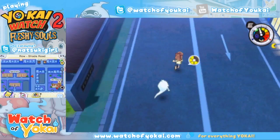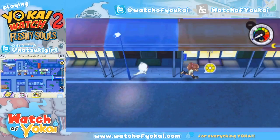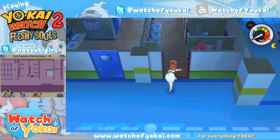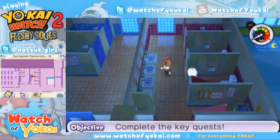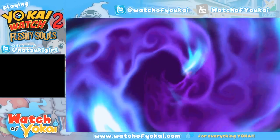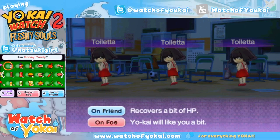Now I'm going to run up to the school and show you how to get Hanako — in English her name is Toiletta. We need to make our way to the third floor and go into the bathroom. You're going to check each stall, and if we get lucky she'll pop out. There she is! And she likes snacks.